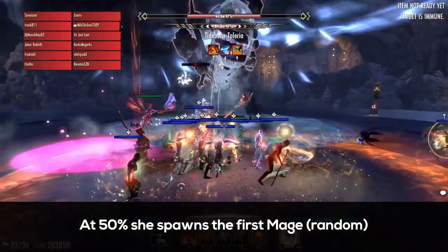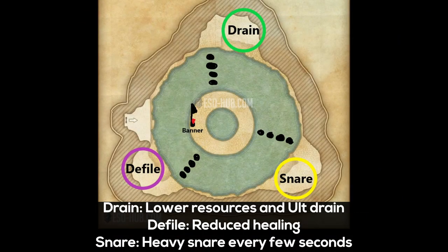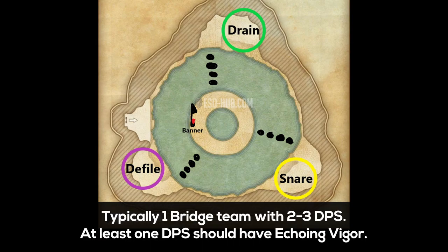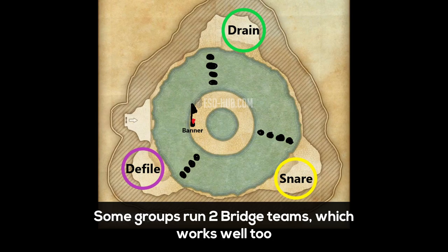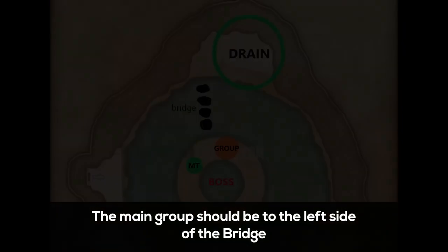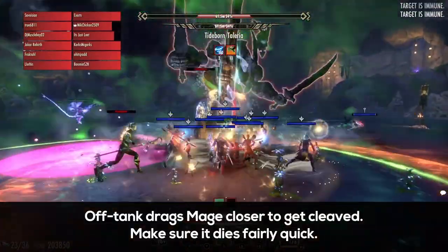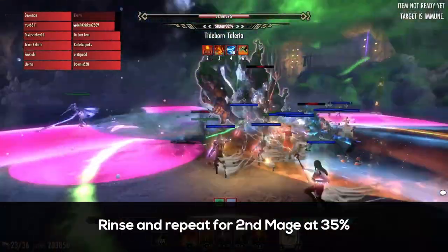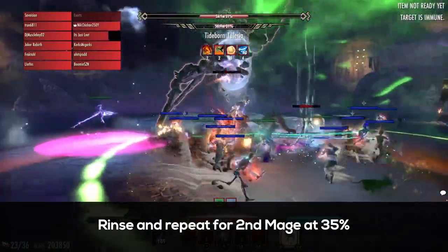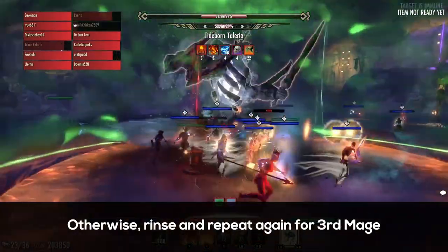Once she hits 50%, she spawns the first mage. Wait to see where the bridge is, then shift over. Here's a diagram of which mage spawns where and what debuff they give. Typically, groups will have 2-3 DPS for a bridge team, and at least one of them should have Echoing Vigor for a group heal. Some groups have 2 separate bridge teams, which works well too. The main group should be to the left side of the bridge, because when the mage eventually comes down, they'll spawn next to the group and the off tank can drag it closer to get cleaved. Be sure that the mage dies quickly. From here, it's basically rinse and repeat for the second mage at 35%. For most groups, damage should be good enough to ignore the third mage at 20% and just kill the boss, but if it isn't, just do the same thing for the third mage.